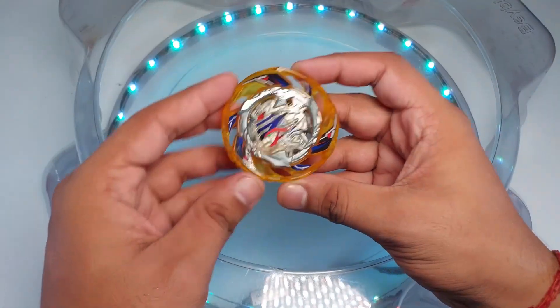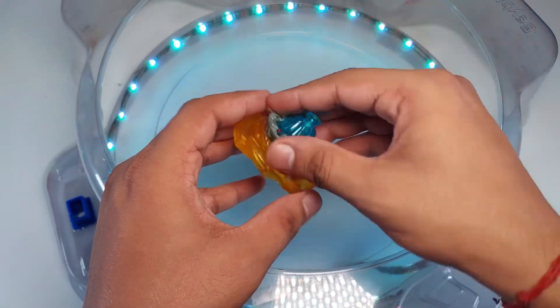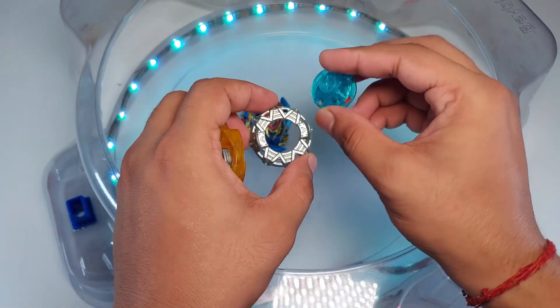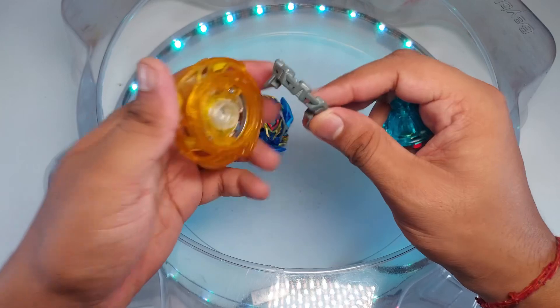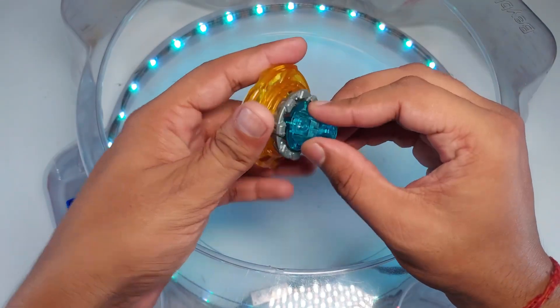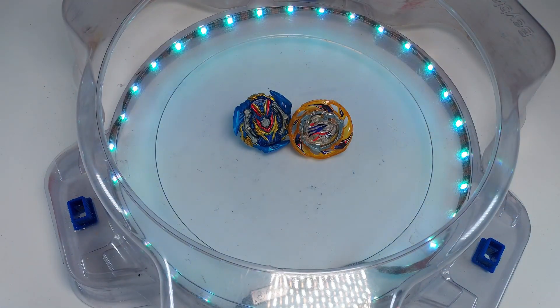The other bay here is Air Knight Vertical Volcanic Dash. I don't have a Volcanic so I'm using Dash for now. Air Knight Vertical Volcanic was Dante's bay, which was never released. This was the first battle in the Rise series, and since Rise is about to air in India, that's why we are making this video.